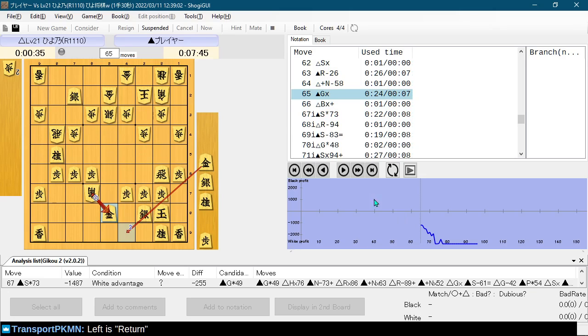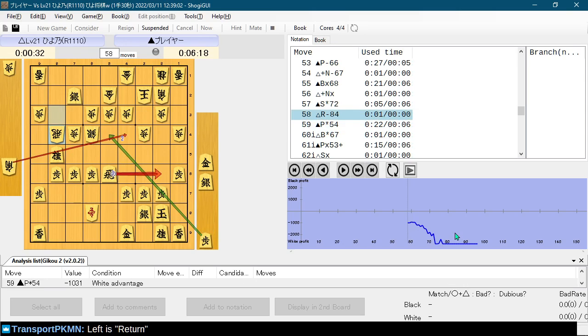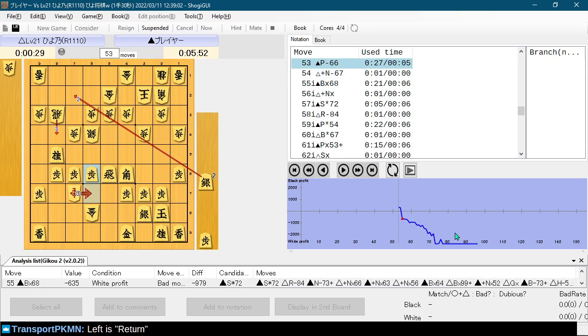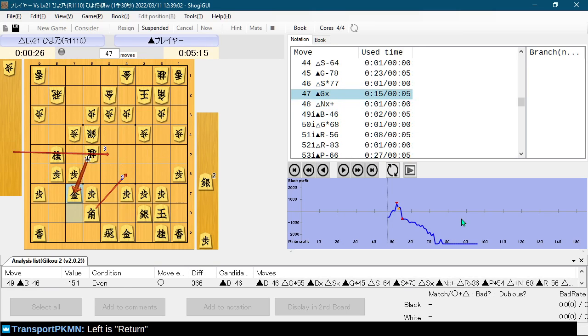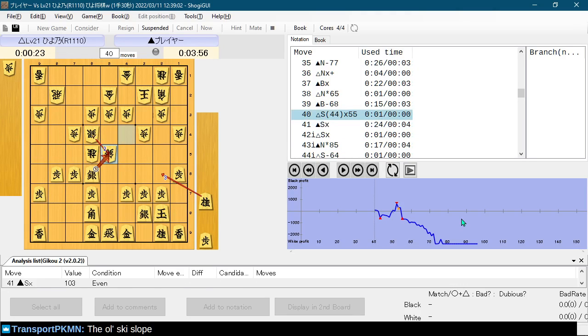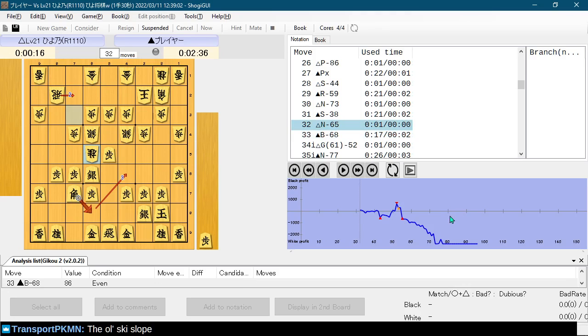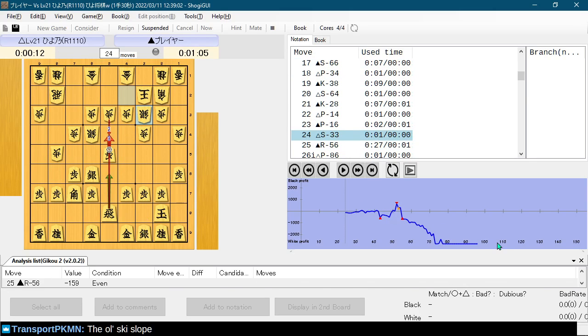There was one moment where I was slightly better. Good old ski slope — that's how level 20 and level 21 have done against me. It's just this ski slope where I cannot get any advantage and then boom, I'm dead. That's all there is.